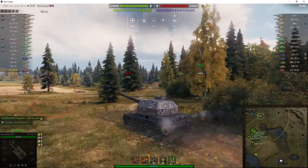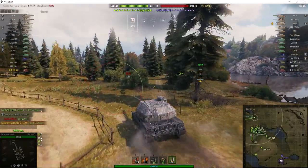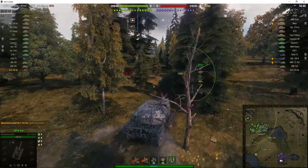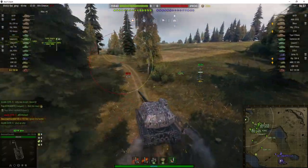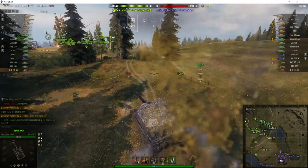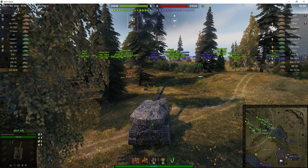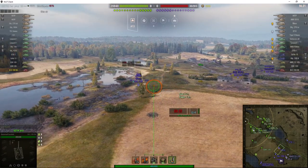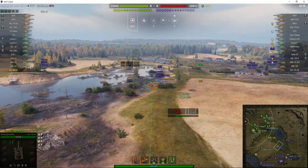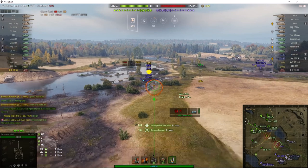One of the other features of the Bat Chat 155-58 is that it's got appalling view range — only 280 meters — which means the enemy can creep up on you quite quickly, and that can be a bit awkward if you're trying to remain hidden. Baseman's gone into the wood behind the cap area. He did knock a couple of trees over, but the enemy probably isn't looking in this direction. He's almost loaded — it's normally 50 seconds without any rammer or BIA skills.